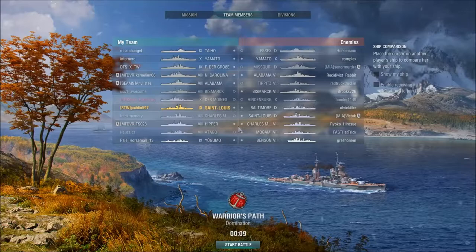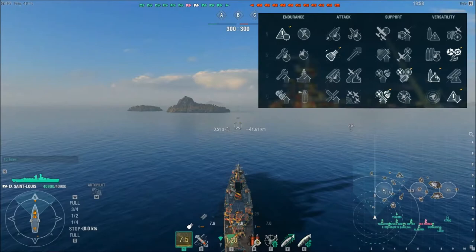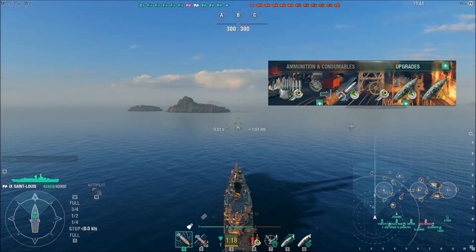Hi guys, Puttin here with the gameplay of my tier 9 French cruiser, the Saint-Louis. The captain skills are going to look very familiar because it is the captain from the Eternal Spell. I have priority target, expert marksman, last stand, superintendent, demo expert, concealment, and AFT.